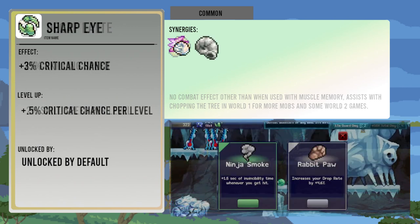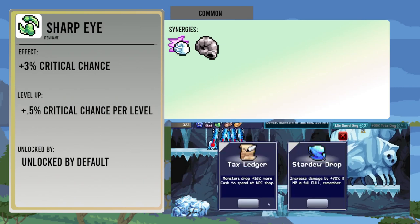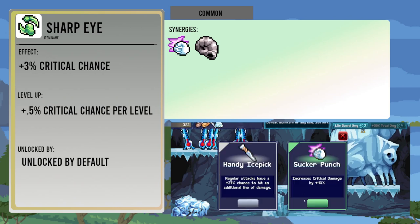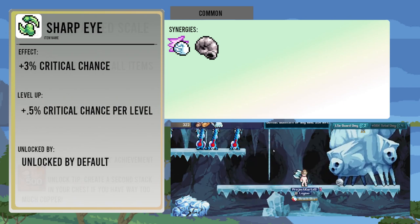Sharp Eye increases critical chance by three percent, increasing by another point five percent per level up. It works well together with the Sucker Punch and Horn of the Foal items, because crit chance is king for crit builds, at least until you get to a hundred percent.